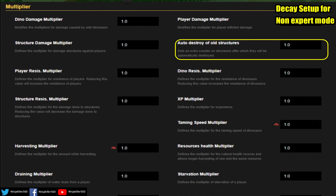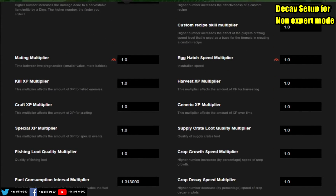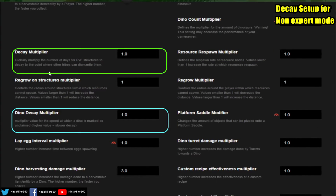Head down to the Multiplier tab. The first setting is Auto Destroy Old Structures — leave this at one; do not change it, as it saves a lot of pain. The last setting to edit is the Decay Multiplier, which controls the time for structure decay — alter it as you want, increase or decrease it. For Dino Decay the same principle applies: increase it for longer decay, shorten it for quicker decay.